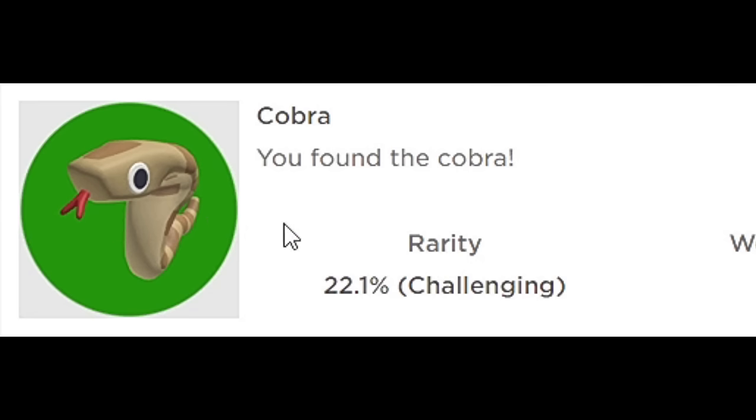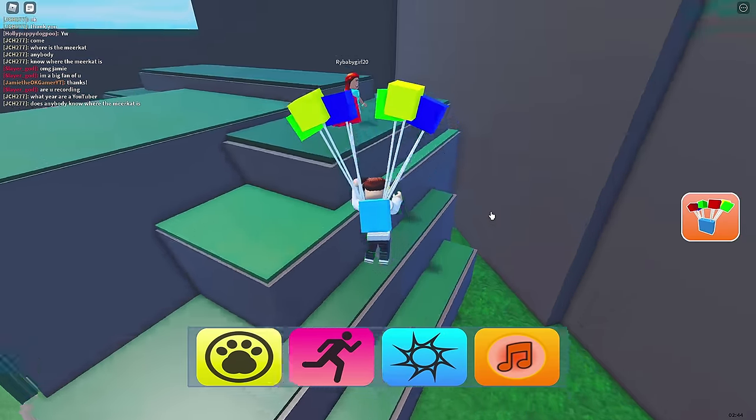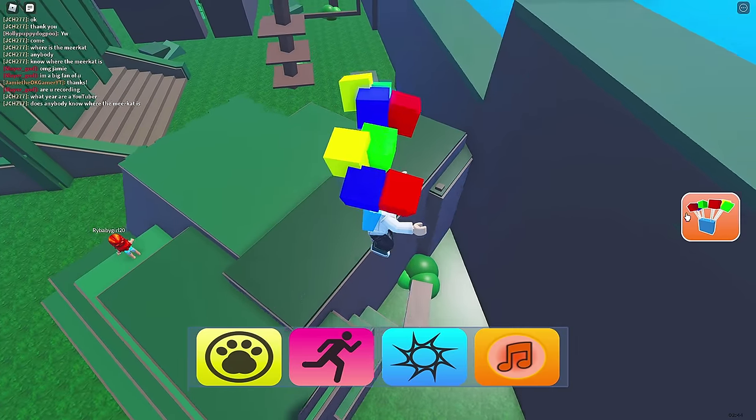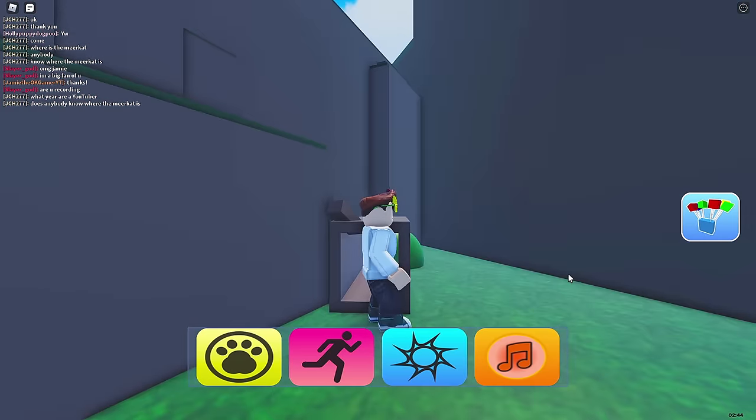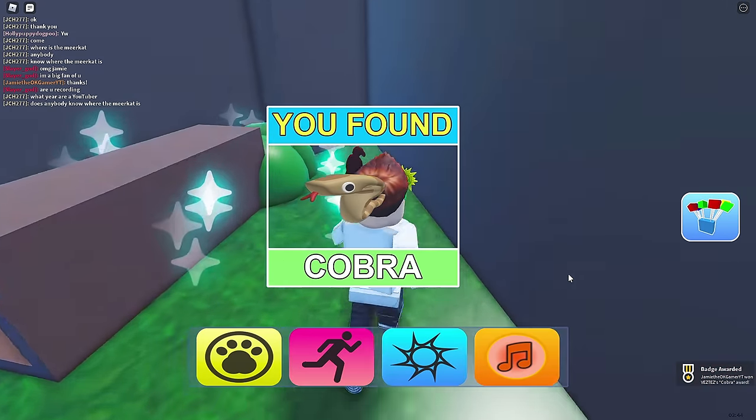Alright, so let's go see if we can get the cobra. Now, the cobra should be hiding — was it behind this one here? Right over here. Drop on down. Go through here. There we go. Cobra hiding — I don't think you can even see him. Oh, there he is.